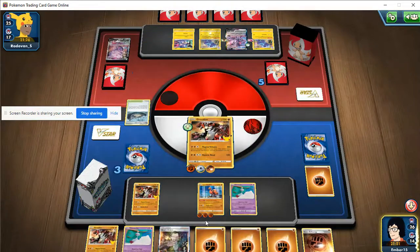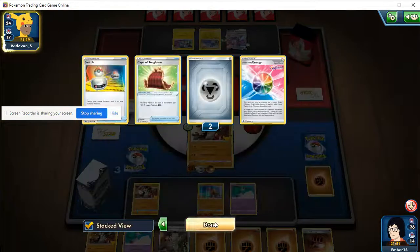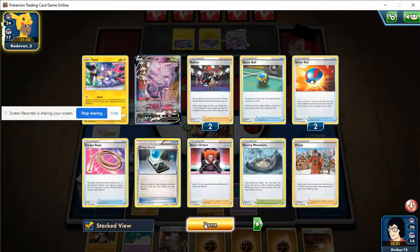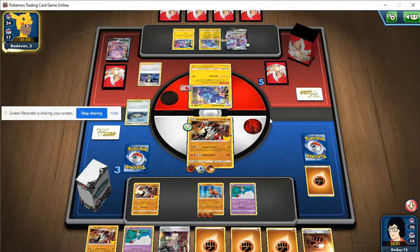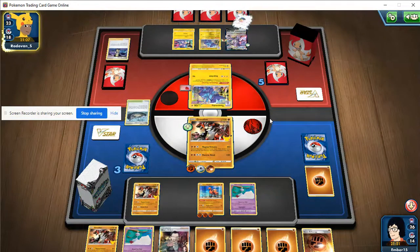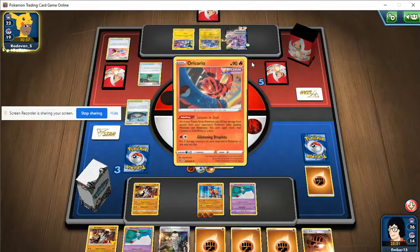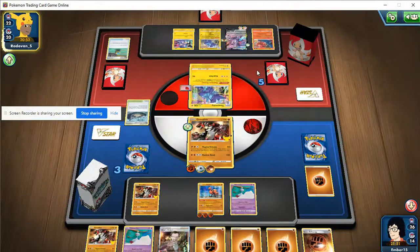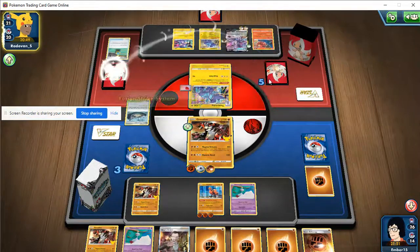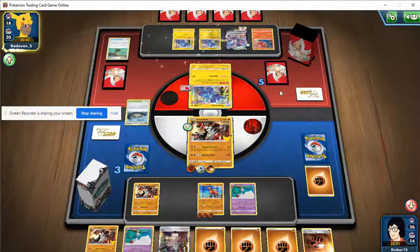We need a Bay at this point - I'm not used to not having enough Bay. What my opponent needs to bring this back is a couple of Metal Saucers - that's all they really need. They have the Espeon VMAX already, or it's a Sparkling Cure, so they just need manual attachment and a Saucer and they get there. But it doesn't look like they're finding it.